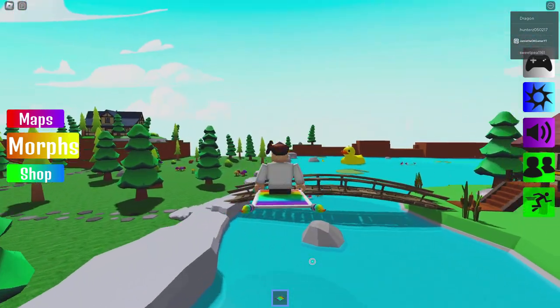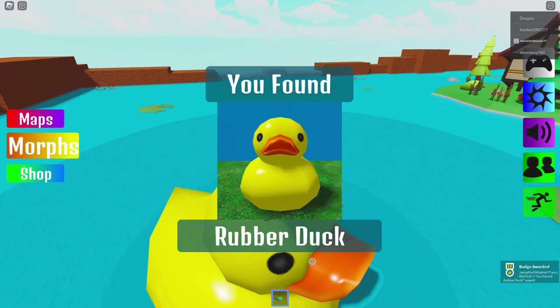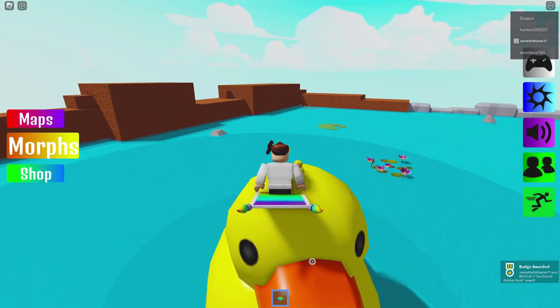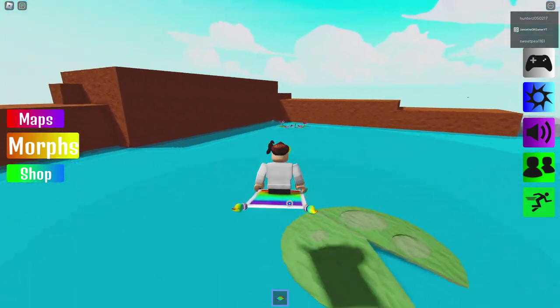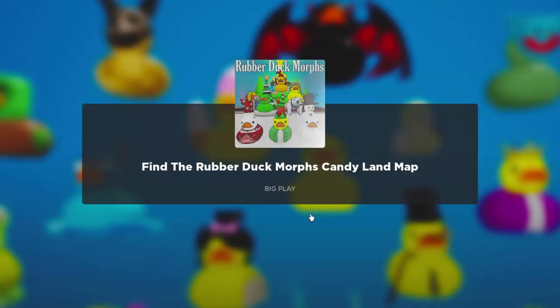Where else do we got to go? Look, there's another gigantic Rubber Duck right here. We just got plain old Rubber Duck. Oh, I went right by it — that's Bubble Rubber Duck over here, my bad. You know what, maybe let's just go to a different map for now.